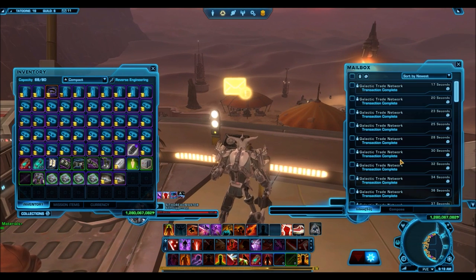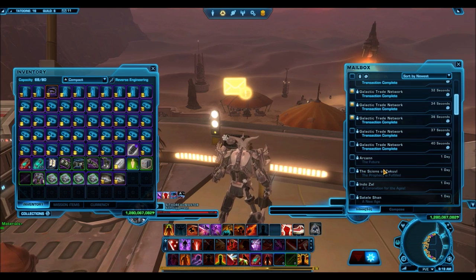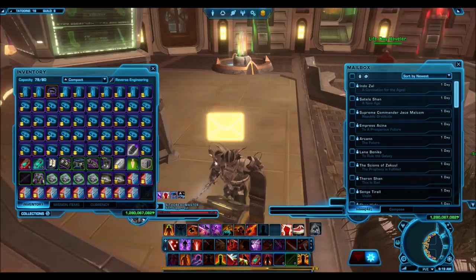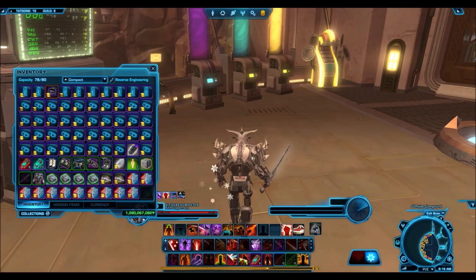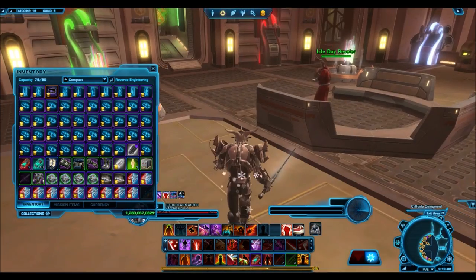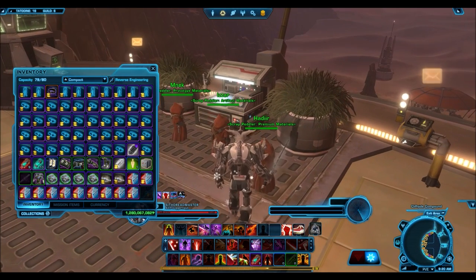Since a lot of my guild giveaways deal with single or double cartel pack giveaways, instead of giving away one hyper crate to numerous people, I'm changing up my giveaway style. I'd rather give away 15 sets of two cartel packs to 15 winners so more people win and are able to get a little something for free. I thought the Dark vs. Light packs would be the best to include because even opening just a few of them can still be a ton of fun.